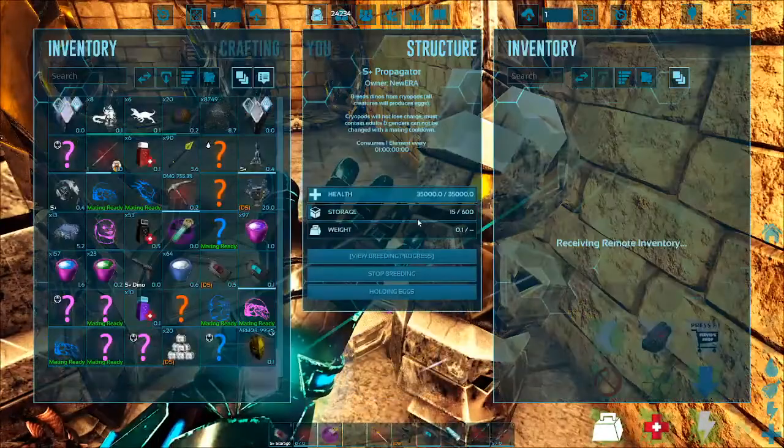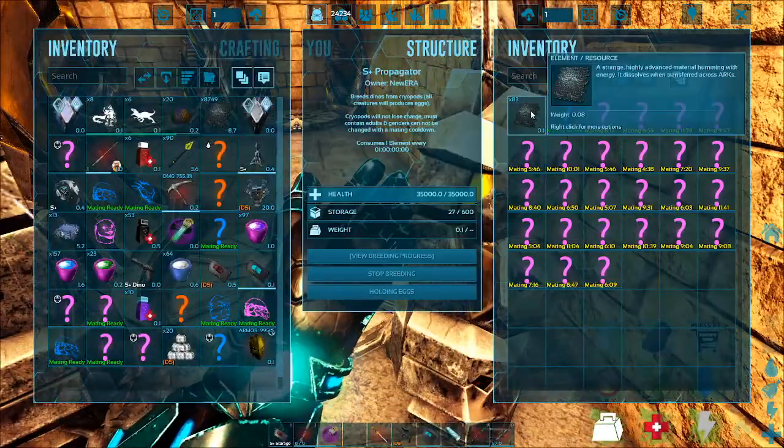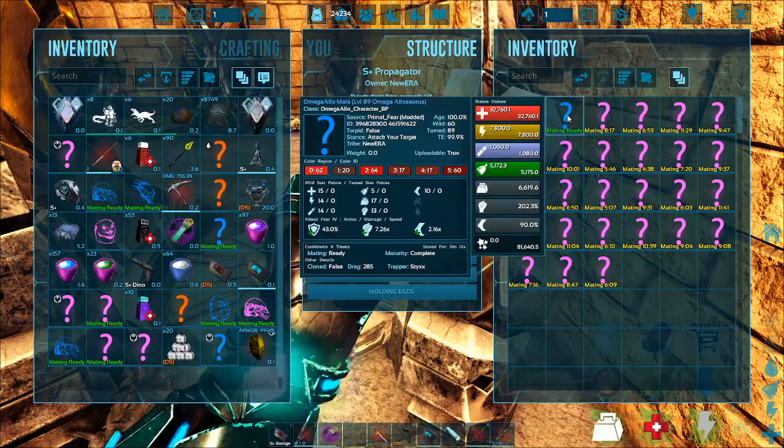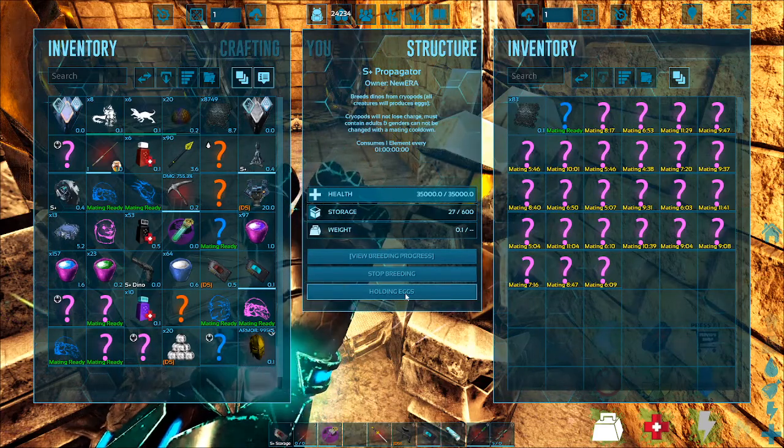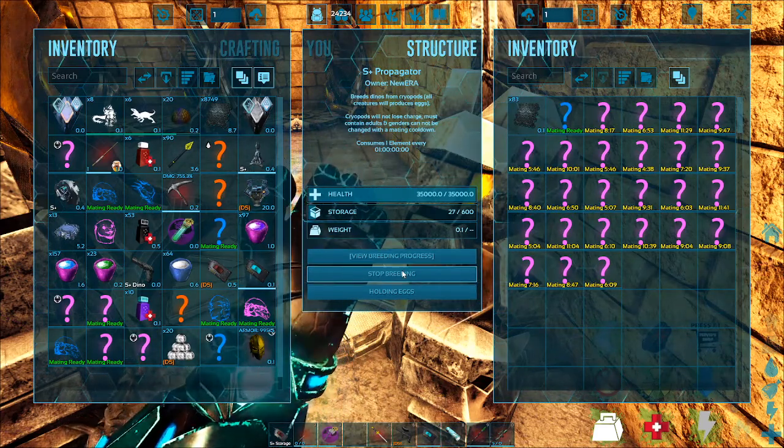Let me show you what I've got going on here. Throw your element in there, throw one male and a couple females — I use quite a bit — and you start them to breeding.